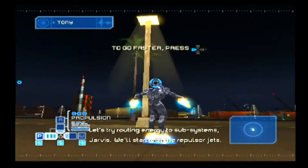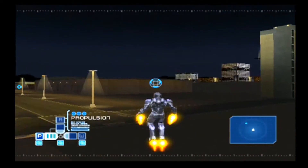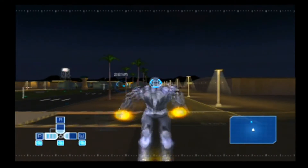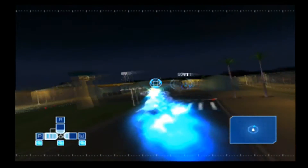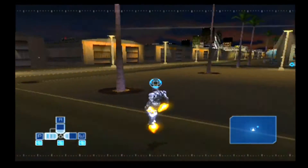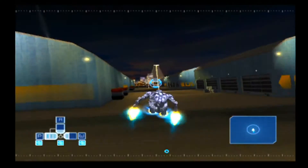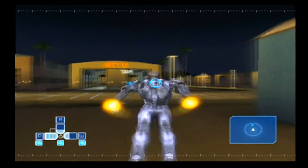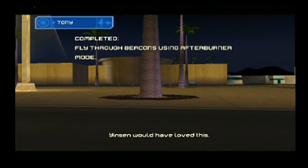Let's try routing energy to subsystems, Jarvis. We'll start with the repulsor jets. The mechanics for rerouting energy in this version don't work nearly the same. For example, when you reroute to the propulsion, you just start blasting across the screen like Sonic. And if you reroute to weapons, you only get to use your unibeam and no other weapons. It's not actually rerouting power — you're just changing forms.